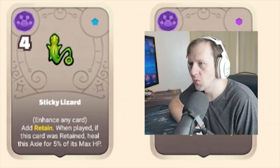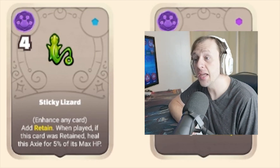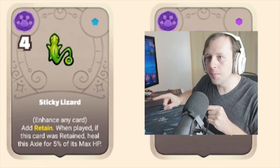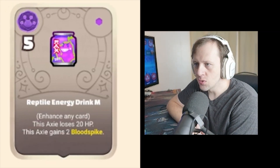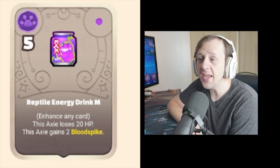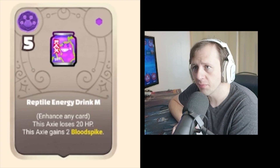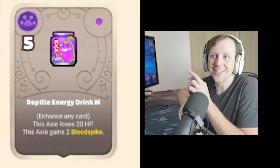Sticky Lizard — four potential points required. Add Retain. When played, if this card was retained, heal this Axie HP for 5% of its max HP. This is a pretty strong buff. I think this charm is very, very good on Gecko Eyes. Reptile Energy Drink — five potential points required, enhance any card. This Axie loses 20 HP and gains 2 Blood Spike. So Blood Spike might be a lot stronger than I previously gave it credit for — it might be like Bleed but also like a leeching heal or sapping mechanic.